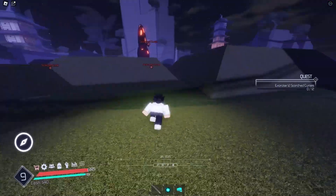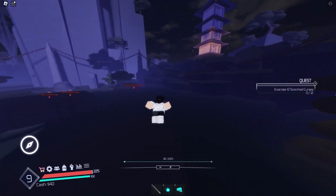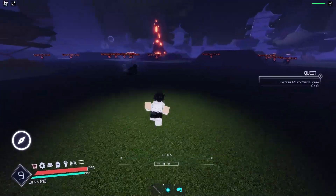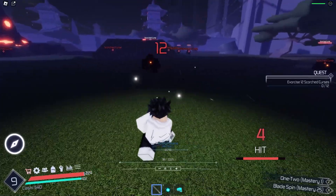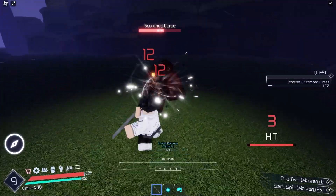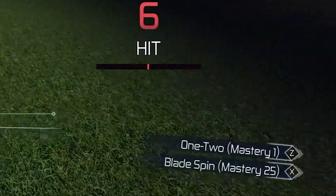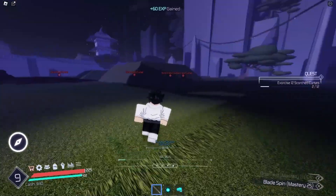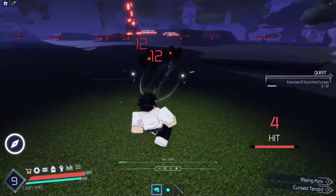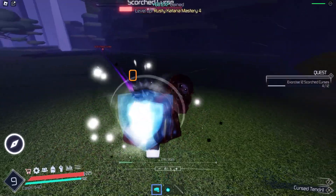I'll take this time to show you the controls. Shift is how you charge your cursed energy — the blue bar under health is your cursed energy, and you need it to use your moves. We've got your basic M1s. The katana does the same damage as fists, which is kind of weird, but it has its own move set. R is your guard break — 36 damage, pretty good — and then there's normal blocking.